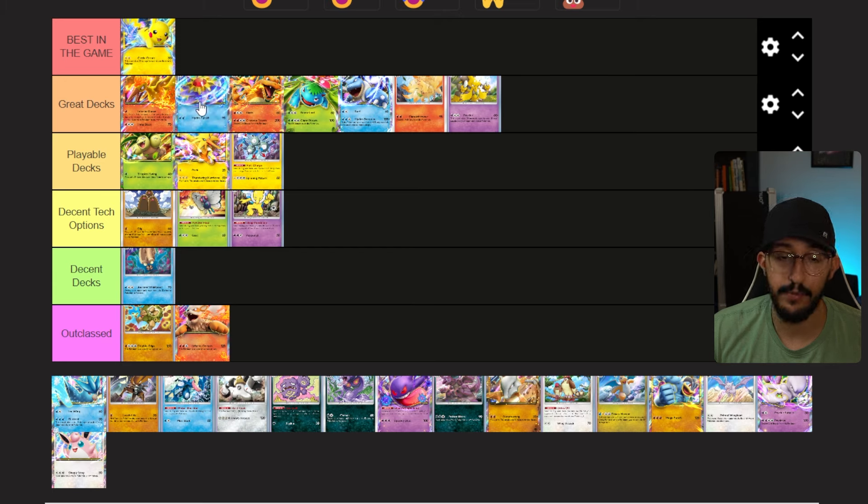Next is Starmie, and I'm going to put it after Moltres but before Charizard EX. You're probably wondering why — why doesn't Starmie go into Best in the Game? Well, because it's not the best in the game. And why isn't it before Moltres? Although Starmie has zero retreat cost and deals 90 damage for two energies, its 130 HP is kind of the issue. Moltres can definitely beat a Starmie deck — you flip a couple Inferno Dances, get your Centiskorch online with four energies, deal 130 damage, and pick up two points. Because of that, Moltres stays at the head of Great Decks, and Starmie still outclasses everything else in that tier.